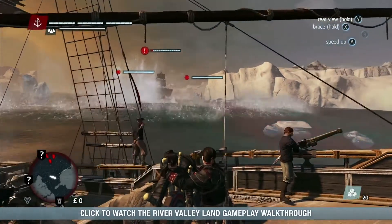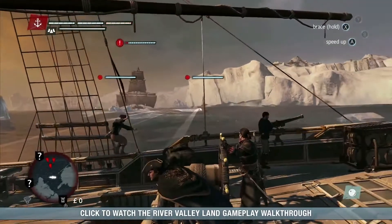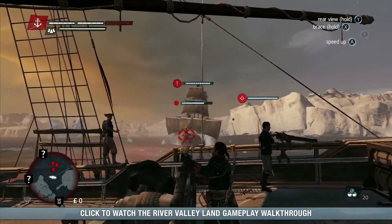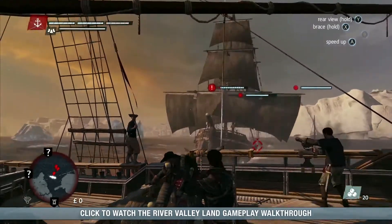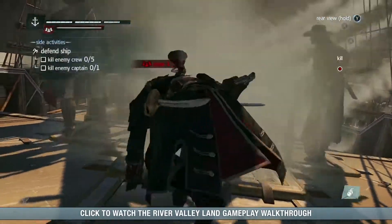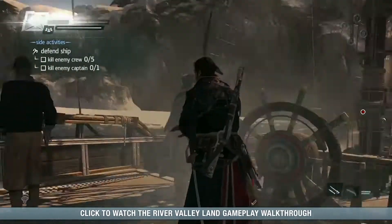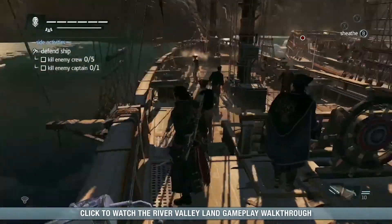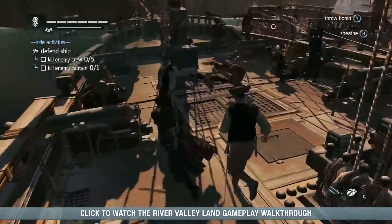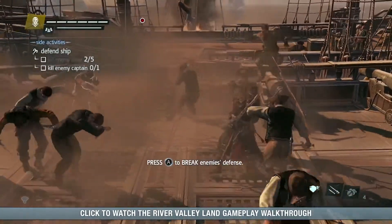It looks like we're under attack again. Actions you take in the world have consequences, this time in the form of a gang ship. The gang ship has managed to ram us. Once a gang ship has rammed you, the enemy boards your ship, and you'll have to fight them off quickly to avoid losing too many crew members. One great way to do this is to use the smoke bomb to stun our enemies. This allows us to get a few quick kills in and gain the advantage.